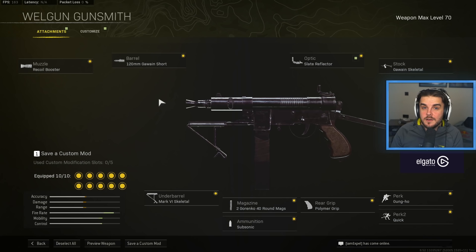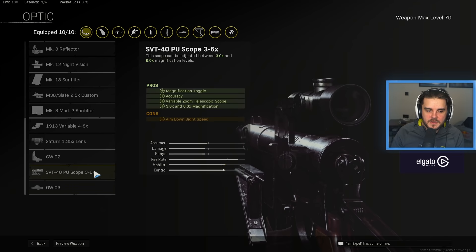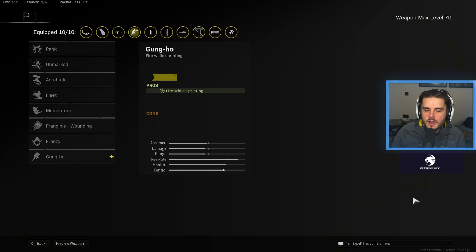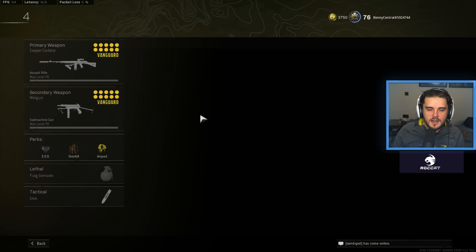Continuing the Wel Gun: the Gawain Skeletal Stock, and Gun Ho — one of the strongest perks in Warzone. The sprint to fire time is around 100 milliseconds, and Gun Ho completely eliminates that, giving you a faster overall time to kill in real terms, since most SMG users aren't just crouching. Quick Polymer Grip, the 40 round Gorenko Mag, Subsonic so you can run the Recoil Booster alongside Gun Ho, and then the Mark VI Skeletal underbarrel. Incredible SMG — one of the top SMGs in the game right now. Perks: EOD, Overkill, Amped, Frag Grenade, and Stim.